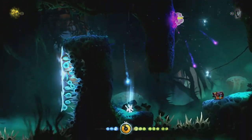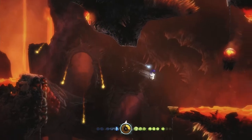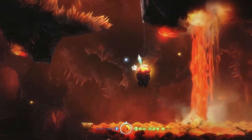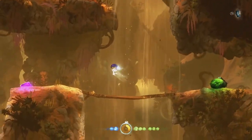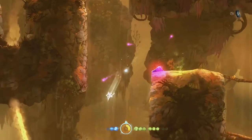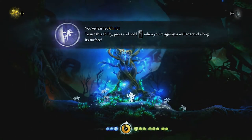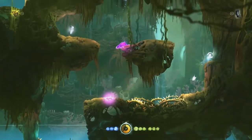Starting from nothing and eventually building your powers and strength throughout the game is the backbone of the Metroidvania genre, and Ori continuously makes you feel like you're making progress and getting stronger — not through heavier attacks or stronger armor, but opening up more avenues for traversal. It's a great feeling grabbing the climbing or wall jump ability and immediately getting excited knowing you can now access an area or make that jump you couldn't before.